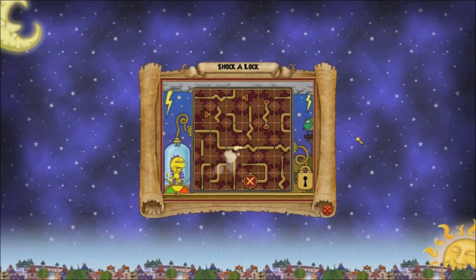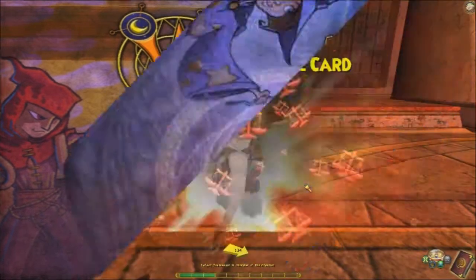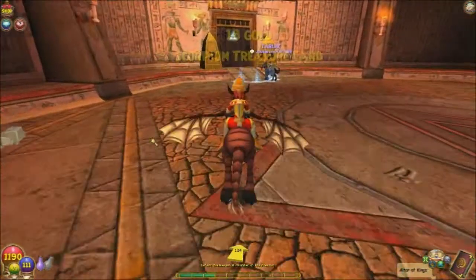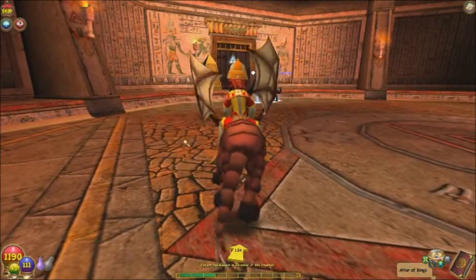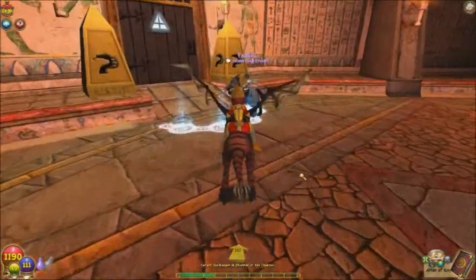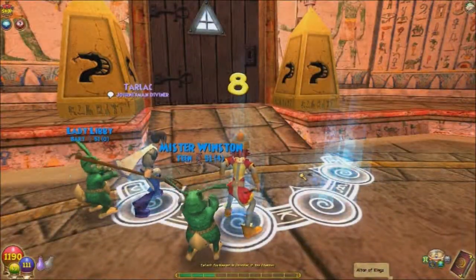Hello and welcome back to Let's Play Wizard 101. It appears that I lost about half an hour of footage — whoops. But honestly the only thing that happened was more questing. We also figured out that this guy, the Soul Keeper we're trying to beat, is a little bugged — we can't actually attack him — so we're strategizing some more.